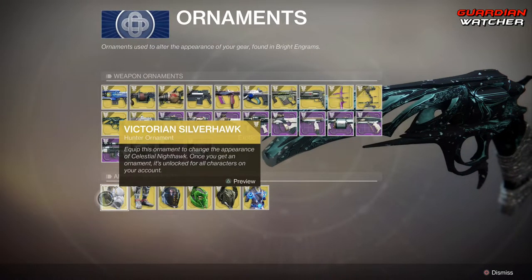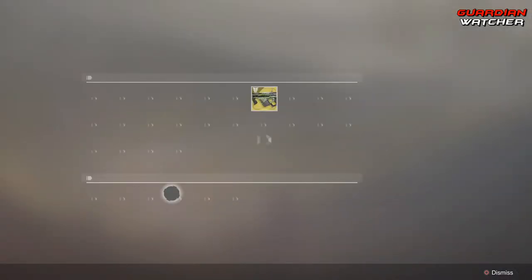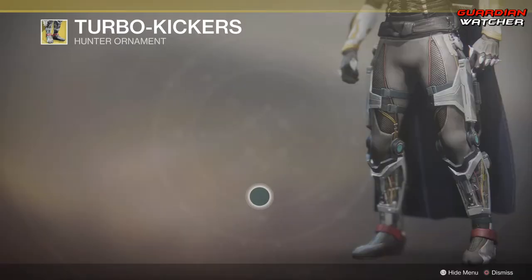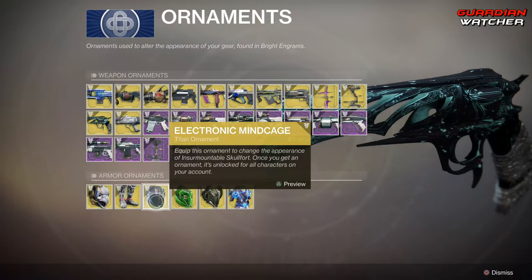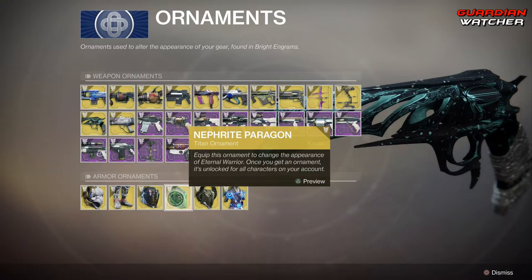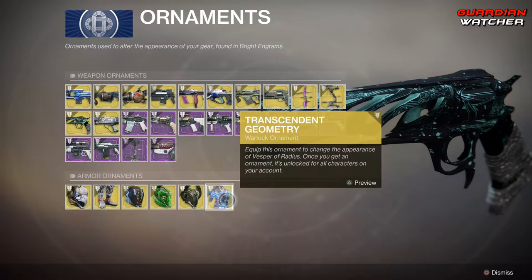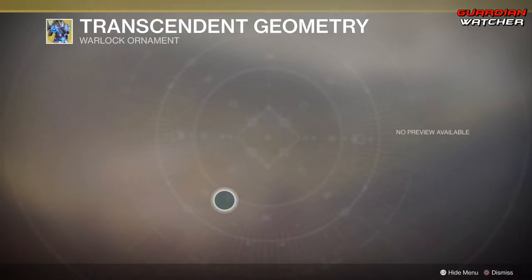As for armor ornaments, we have the Victorian Silverhawk for the Celestial Nighthawk, then the Turbo Kickers for the Stompies, the Electronic Mind Cage for the Insurmountable Skull Fort, the Nephrite Paragon for the Eternal Warrior, the Freight of the Dark for the Nezorak Sin, and then the Transcendent Geometry for the Vesper of Radiance. Unfortunately, Bungie still needs to change the preview system.